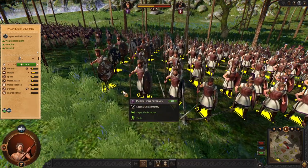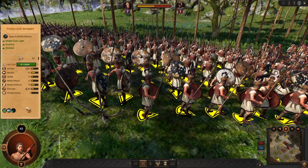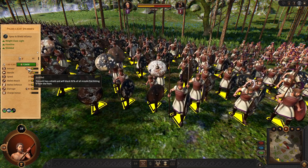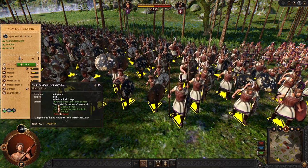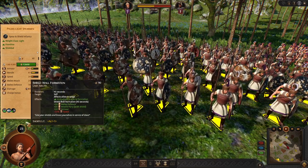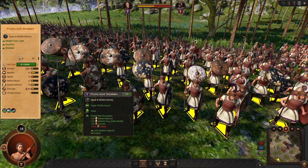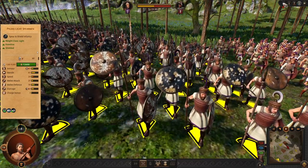This frontline requires your attention. When you activate the Shield Wolf formation, they will very nicely go into the formation. They have 90% shield block, 50 defense, and 45 armor. They will be very good at dealing with enemy units. So Pylon's roster right from the early game is very interesting, and you are able to do much better when you use your abilities.